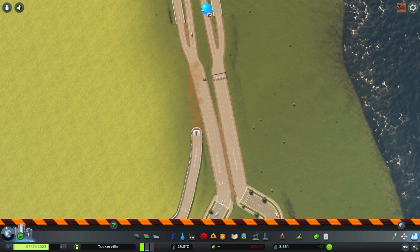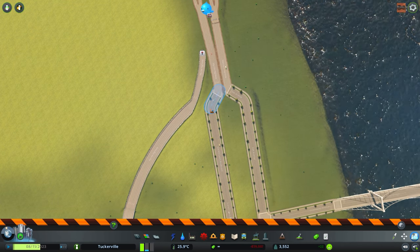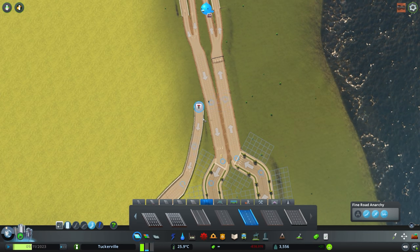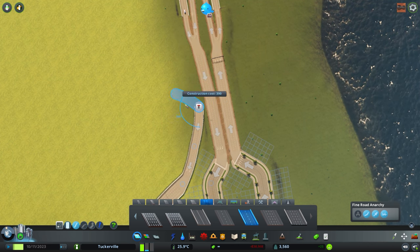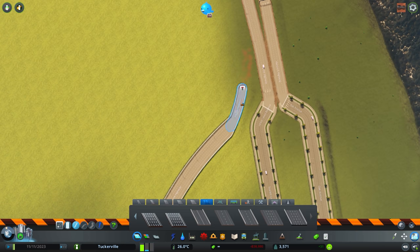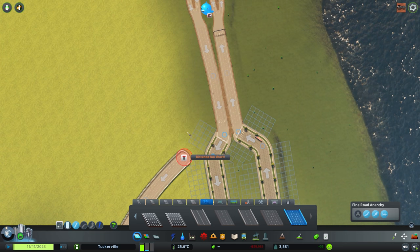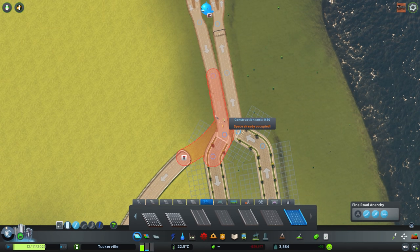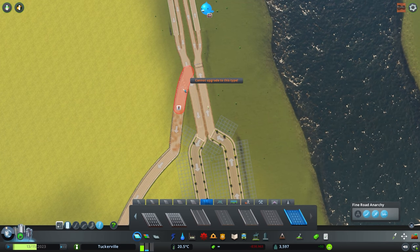To fix the issue, I need to remove this and reconnect the road logically. The freeway is still active but they're doing some jank routing to get into the main city. We need to reconnect this road so they can actually use it. The game keeps saying 'space already occupied' — it's occupied by the freeway I already made. I could turn on road anarchy but I don't want to do that. There's also a missing road connection here, so let's fix that quickly.